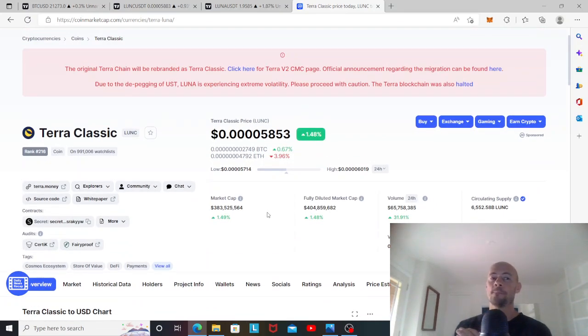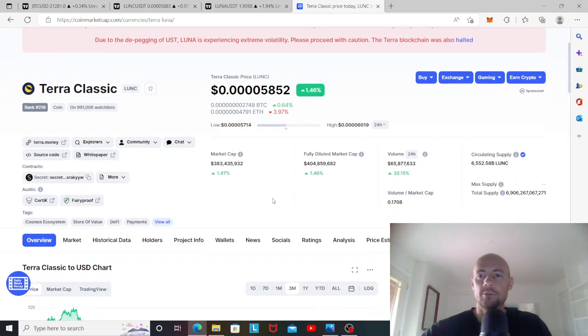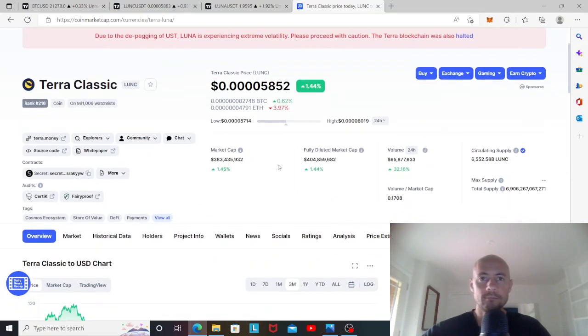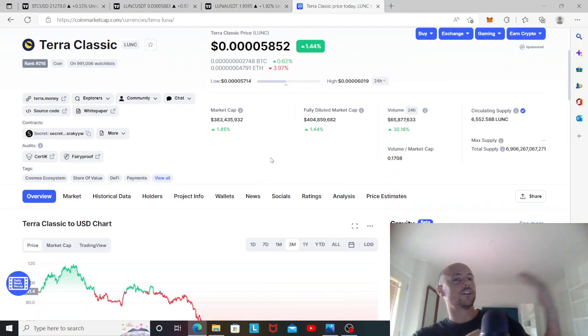As the price goes up, people will take profits, which brings the price back down — and that lower price actually increases the rate of token burning again, pushing the price back up. It's a nice cycle. Even if it takes a few years, once burning starts and you're already in profit, waiting for the full burn to reach a dollar for a 10,000X return is still incredible.